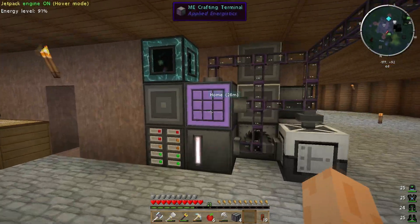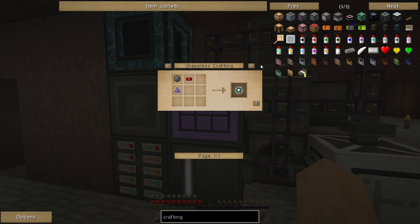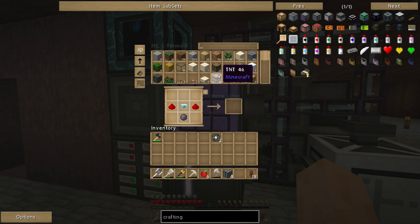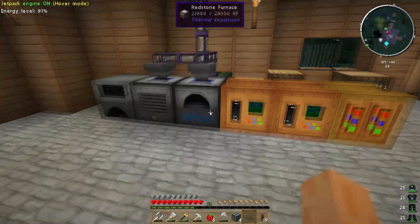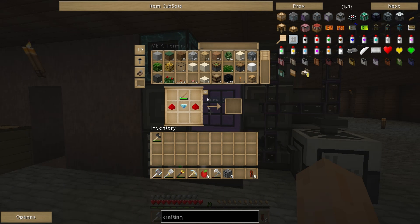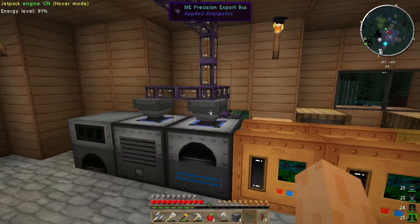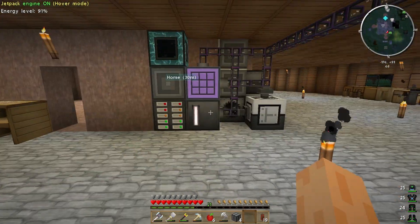I'll start smelting that quartz to make a bit more silicon. I've got two of these so far, I need another five. Now I've lost my knife. There we go. One, two, three, four, five — just enough. Let me swap that over and start smelting them up. So the whole reason I'm doing this is so I can start auto crafting things such as all of these different patterns.